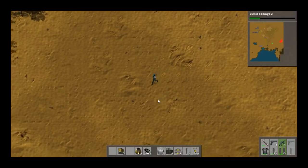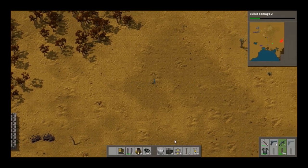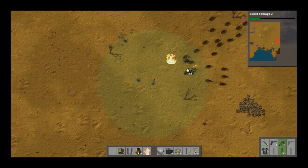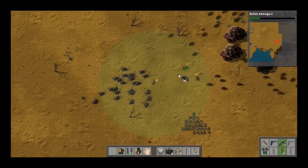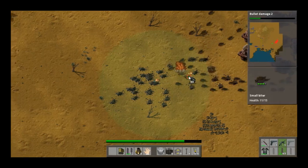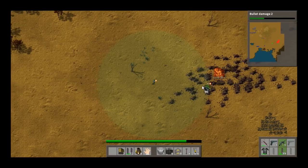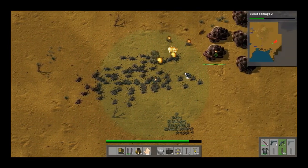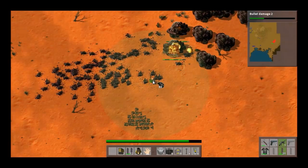When you actually get close enough to the biter camp to start taking it out, the armor-piercing rounds work extremely well for taking those down. They also work very well once you start getting into medium and large biters, killing those guys pretty quickly. They're just generally a good thing to have in your personal weapon. For turrets, you don't need them as much — they do help — but they're definitely almost a must-have for taking out the nests.